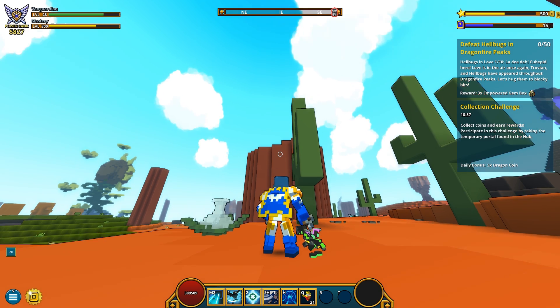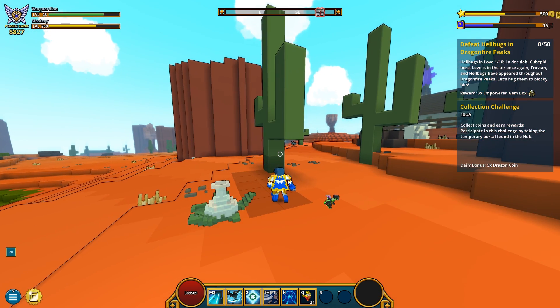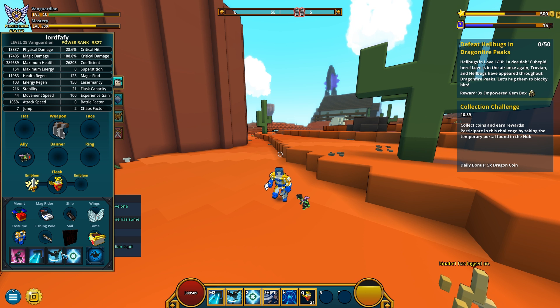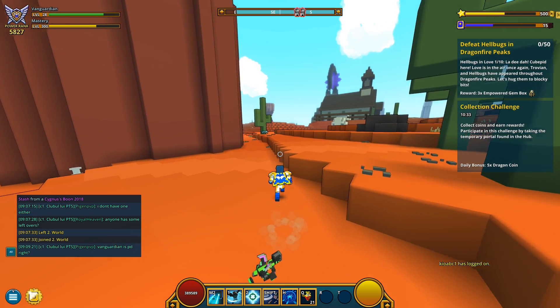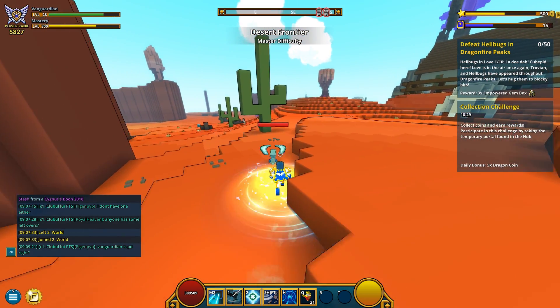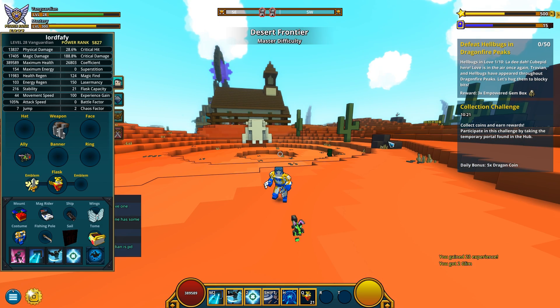Let me test — energy regen, come on. Next up we got a thing called Force Flash. Pulse kinetic energy, damaging nearby enemies and increasing movement speed, so it's your one ability. That's what it says, basically.